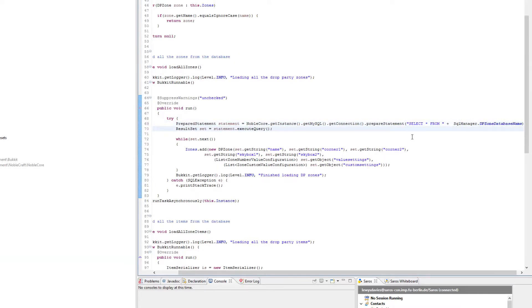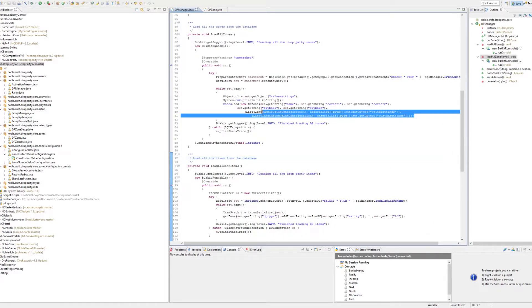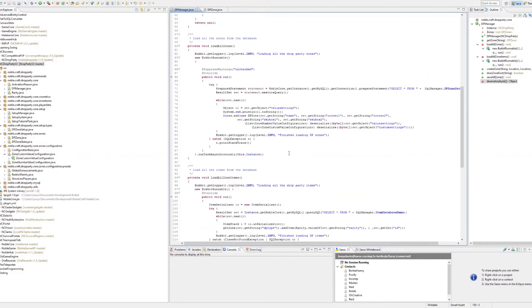The time is now 10 to 2 and I finally figured out why DP zones aren't loading. Not only were we selecting from the wrong database, but we also had our getObjects call wrong. getObjects returns a byte array, not an actual serialized object, so this cast would not work unless we turned the byte array into an actual object using our deserialize method.